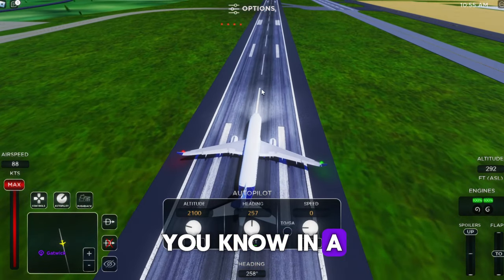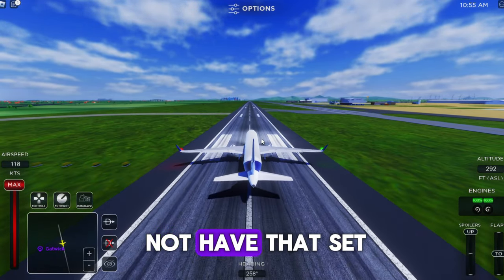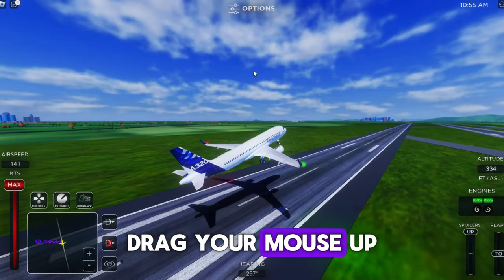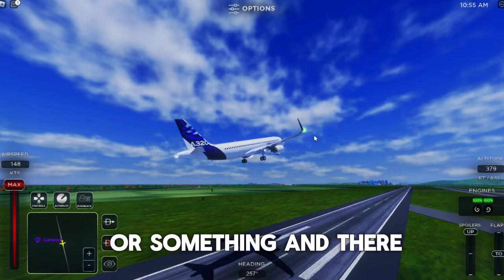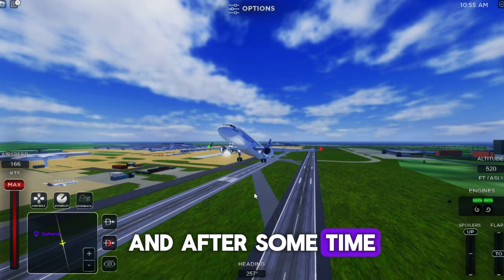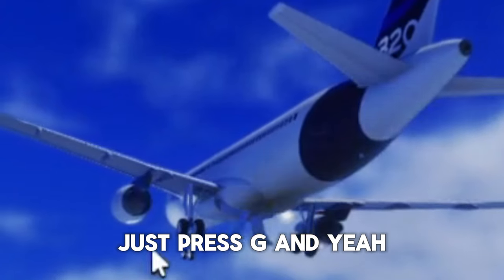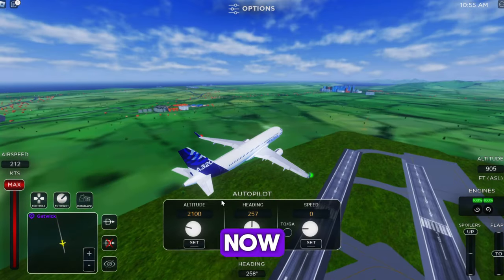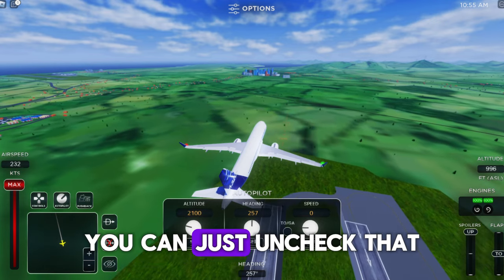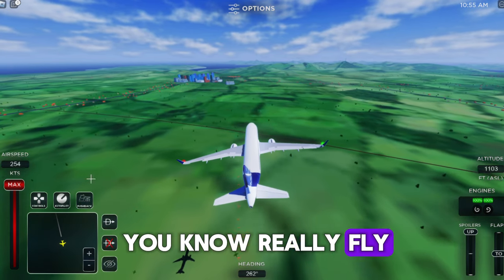Just click the small TOGA button and it will automatically fire up your engines. The autopilot will keep the plane in a straight line and automatically pull up your aircraft. If you don't have that set, you can press A and pull your mouse up. There you go — you're in the air! After some time, press G to retract your landing gear.